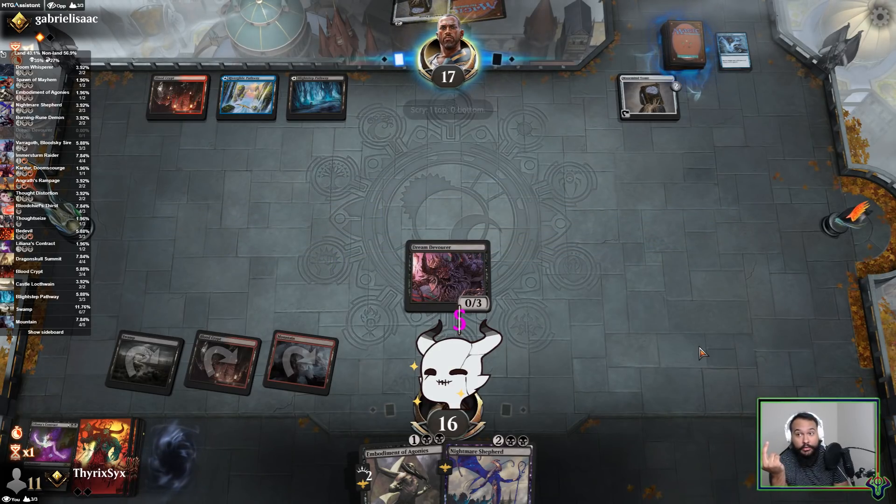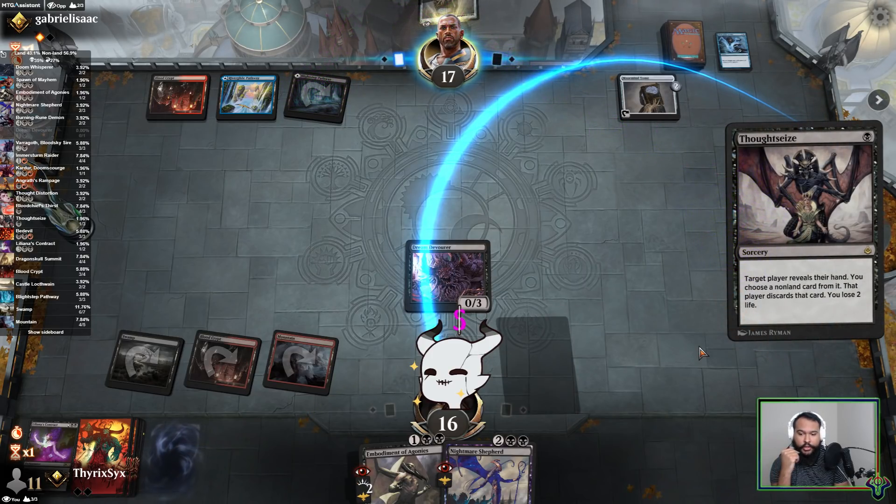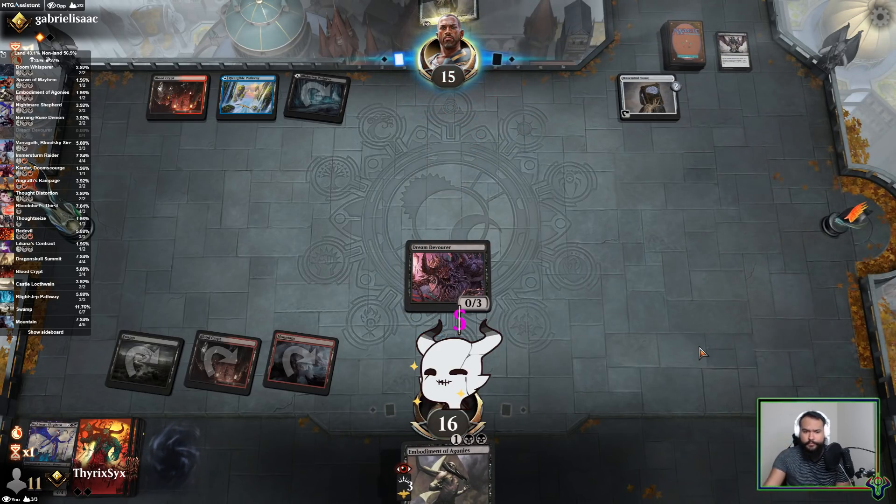Okay sure, takes my Embodiment. Because I can cast Embodiment — if you take Shepherd I could just cast the Embodiment. Okay, sure.